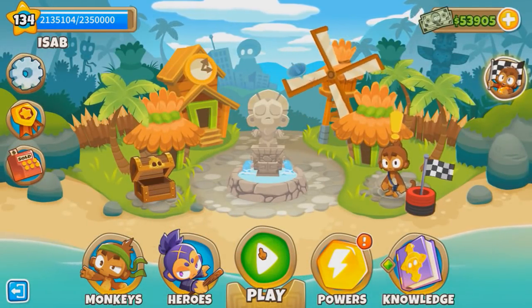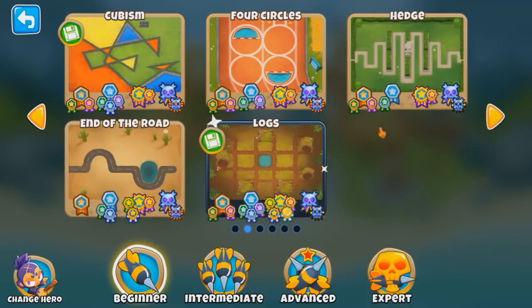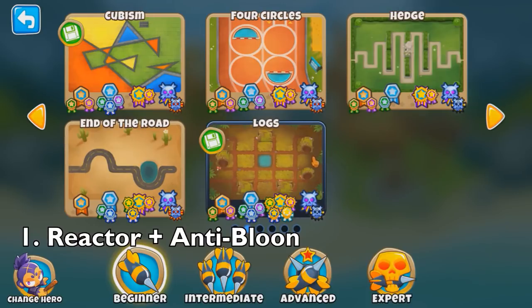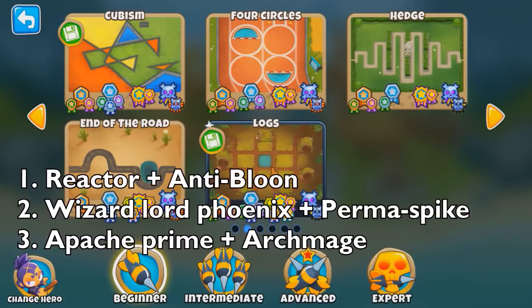Let's do 2 Tower Chimps. This is something I've been meaning to do for a while, but I just didn't want to copy other people who have done this challenge before and use their 2 Tower loadout. So far, the combos completed with 2 Towers only are: 1 - Nuclear Sub and Anti-Balloon, 2 - Permaspike and Wizard Lord Phoenix, and 3 - Archmage and Apache Prime.